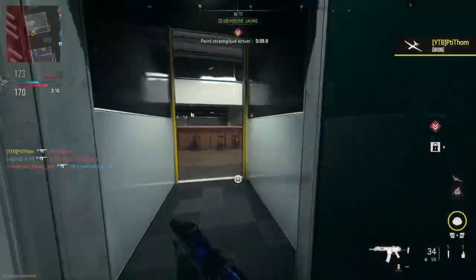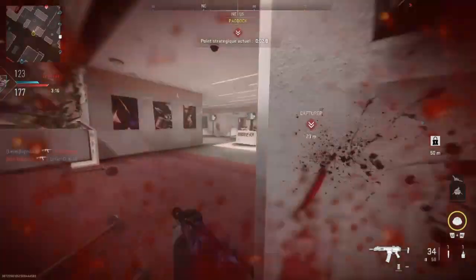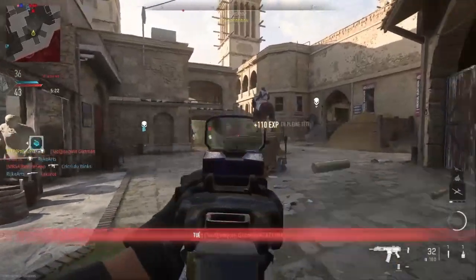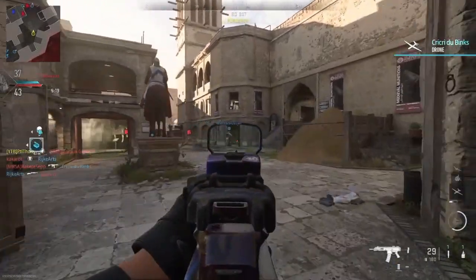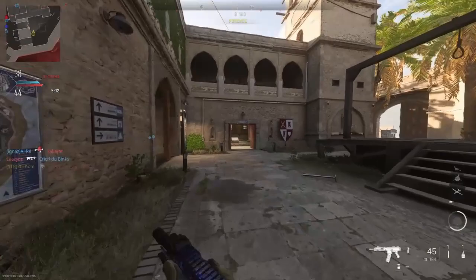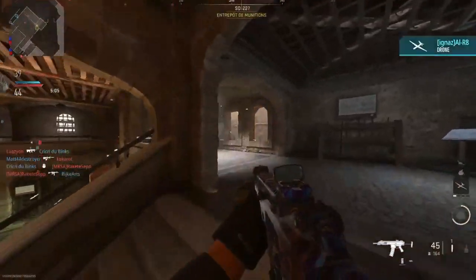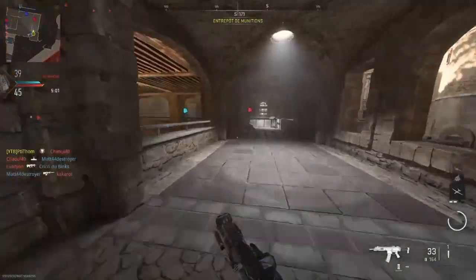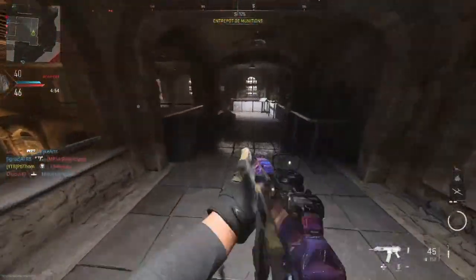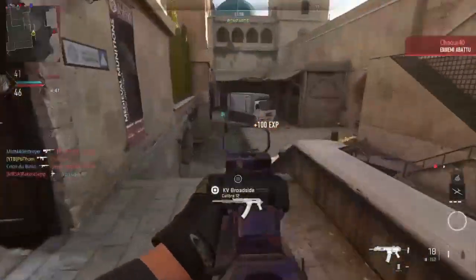Since improving damage benefits all body zones and all range brackets, we can consider that effective range is also improved. Additionally, the slight fire rate reduction has the positive side effect of improving accuracy — it's minimal, but worth noting. The combination of improved range and improved accuracy makes long-range shots much easier with the ISO M-Lock. Furthermore, needing fewer bullets to kill means you can rush more easily and chain multiple enemies without reloading.